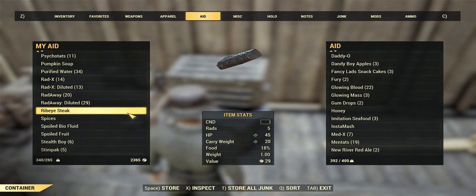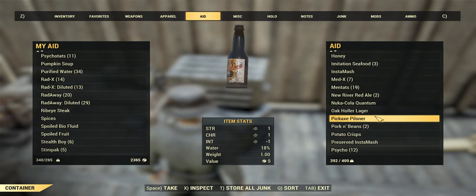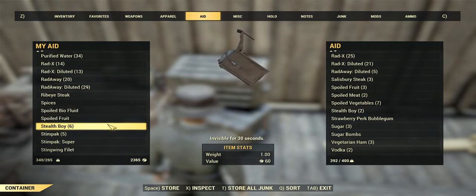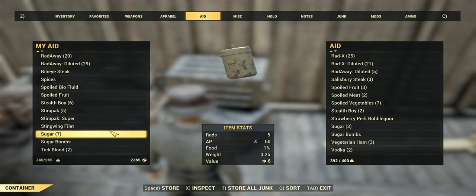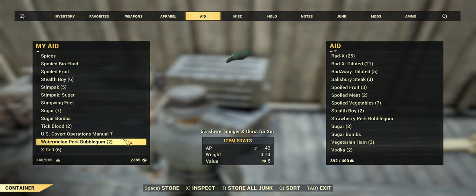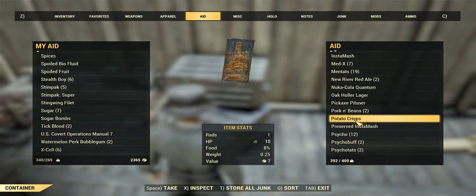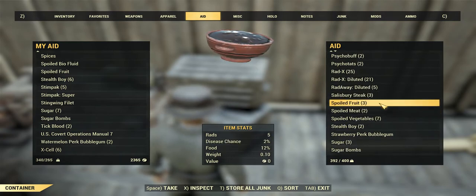Steaks are not included — they have a condition I need to sort out. Spices, flat salt and peppers — one cap. Stealth Boys: we've got eight in total and we're going to sell those at just 15 caps each. Sugar at one cap — we'll class them with salt, pepper and spices. Bubble gum also at one cap. Pork and beans — five caps for food. Spoiled stuff I'm turning into fertilizer and we'll sell that as fertilizer at some point.